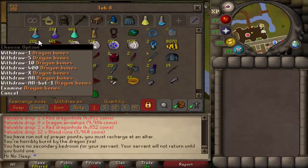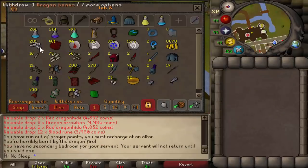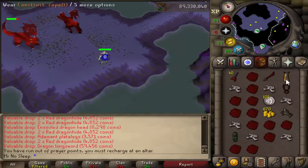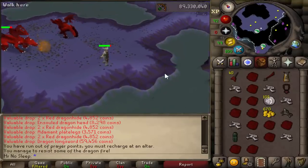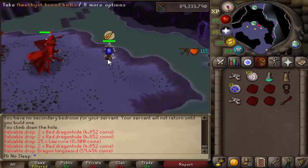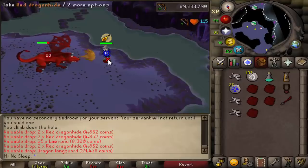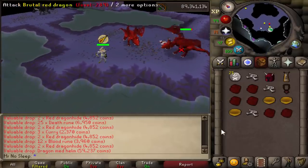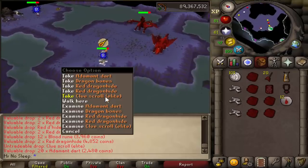Just like every other monster in the Catacombs of Kourend, Brutal Red Dragons drop dark totem pieces as well as ancient shards, and I'm getting a nice collection since I've been doing so many catacombs videos. The only difference in drop rates between Brutal Blacks and Brutal Reds for those totem pieces is that with Reds it's 1 in 215 and with Brutal Blacks it's 1 in 185 — not a huge difference.